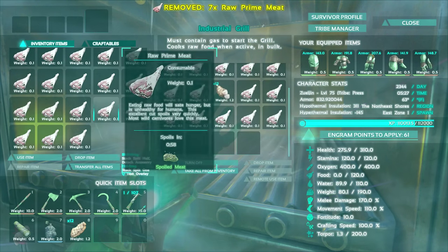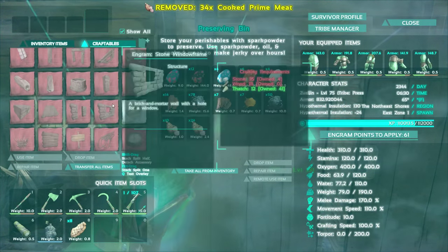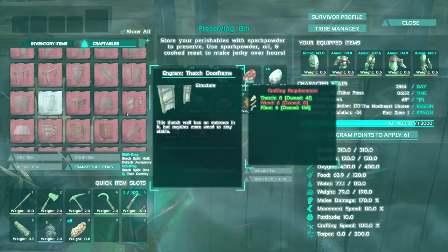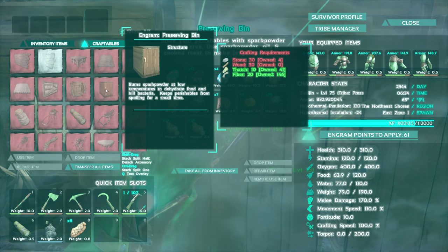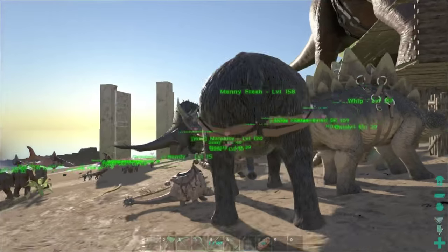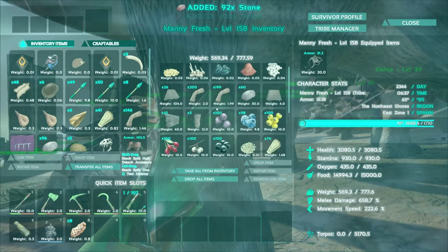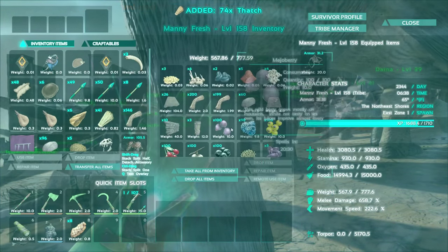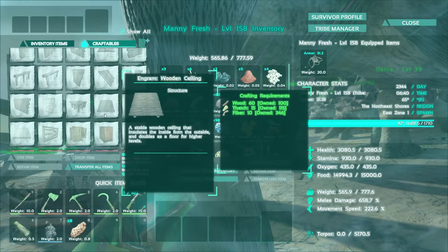We can start adding some more. Preserving bins are made with what exactly? Let's see — they aren't hard to make. Looking at stone, wood, thatch, and fiber. I should actually have all of that. And how many of these can we make? The preservation bins.